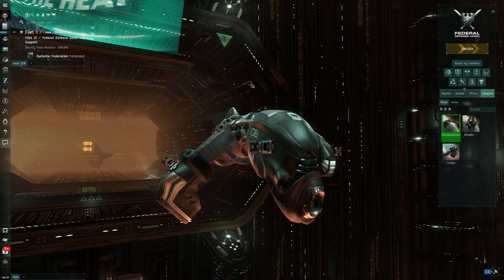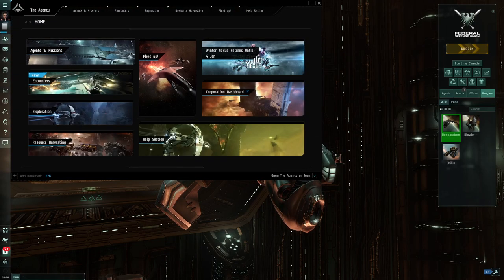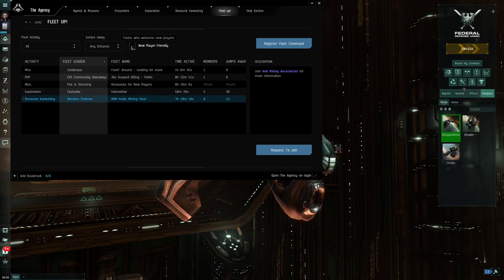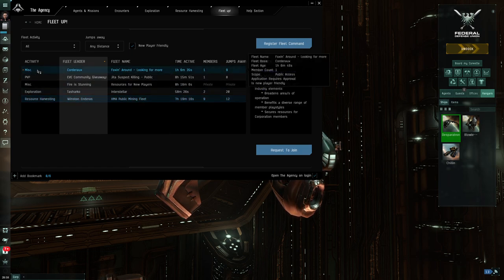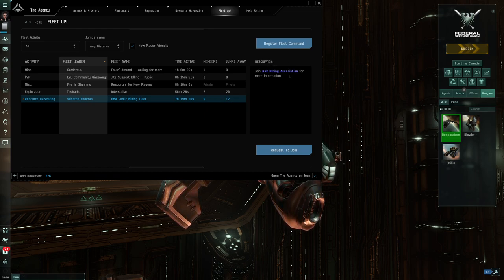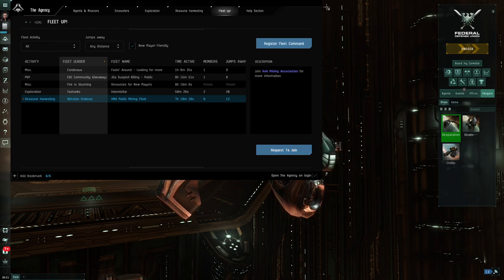The first question is: how do I find a fleet? One option is to go to your Agency - from the home screen there's a Fleet Up button. It lists available fleets, and you can filter by new-player-friendly fleets. You can see information like the activity type, fleet leader, name, how long it's been active, member count, distance, and a description. If you decide that's the fleet you want, you can request to join and you'll be invited.